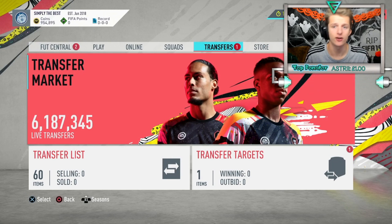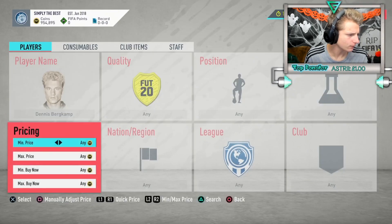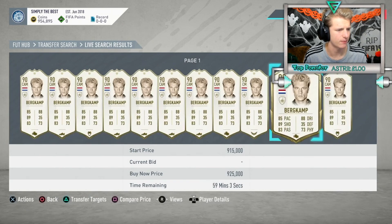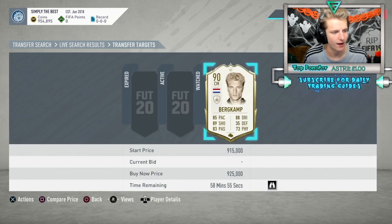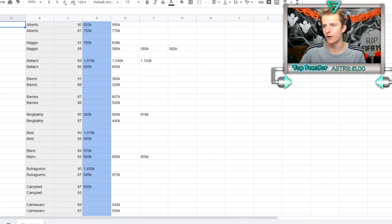We're going to use the example of 90-rated icon Burkamp. You type in their name on FIFA, search, and find the cheapest one on the market. The cheapest Burkamp is probably about 925K. You add this to your transfer targets - it'll sit there and notify you when it sells, just like Nakata did.